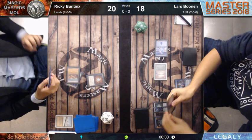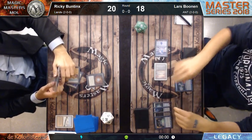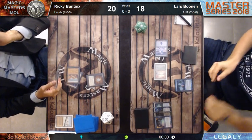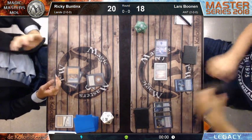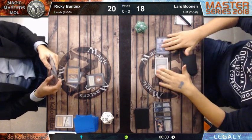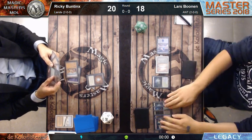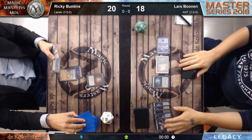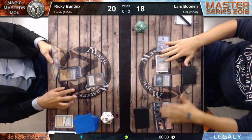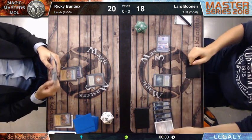Lars goes for Ponder. I think the first card is a Cabal Ritual - not 100% sure - but that's the only spell he needs right now. Just one ritual and he can go off next turn. He has another land to fetch. With the fetchland he has five cards in his graveyard - at six he's at threshold. The Cabal Ritual will give him five black mana.